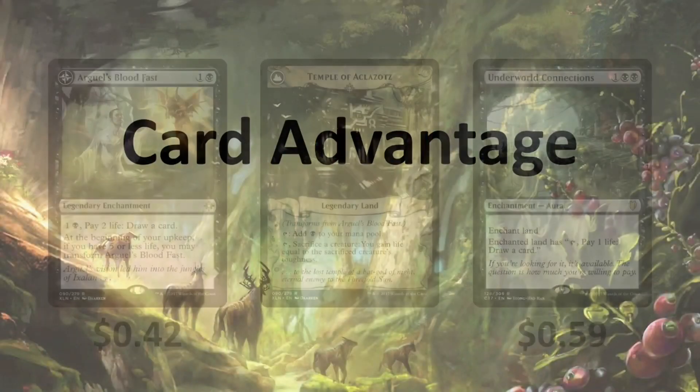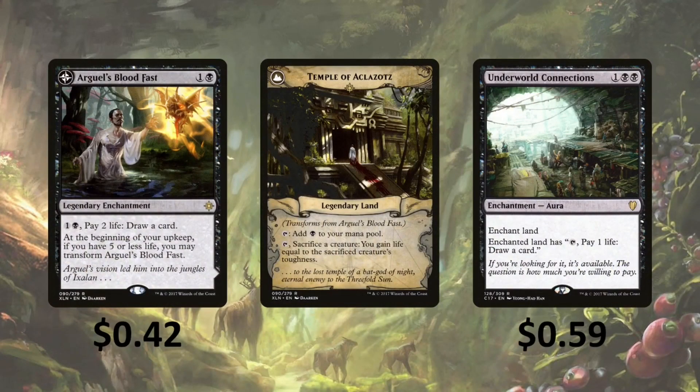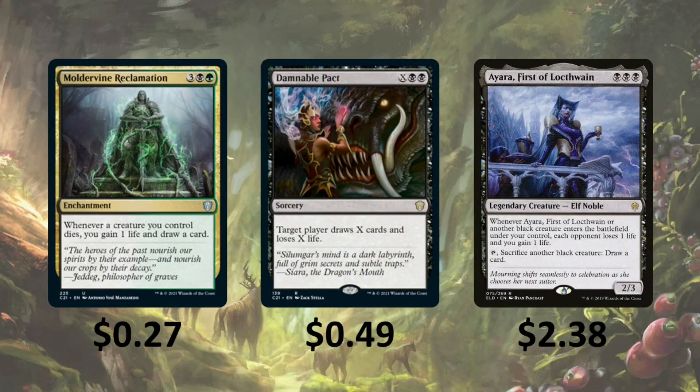Then we have some card advantage. Arguel's Blood Fast — you can pay 2 life to draw a card; at the beginning of your upkeep, if you have 5 or less life, you can transform it into a land that taps for black, or tap it and sacrifice a creature to gain life equal to that creature's toughness. Underworld Connections enchants a land — that land has 'tap, pay 1 life, draw a card.' Moldervine Reclamation — whenever a creature you control dies, you gain 1 life and draw a card, so we're going to gain life and draw cards each time we sacrifice our Pests.